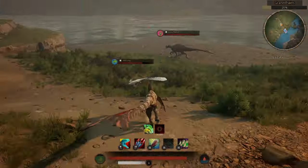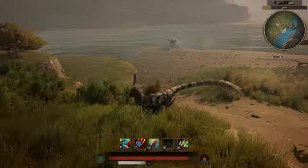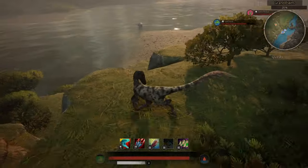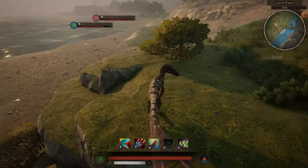Of course there is the possibility of them using the terrain to their advantage, and if they do, there isn't really too much you can do about it. You can try to apply bleed and hopefully they'll die from bloodloss, or the croc turning against them. However, you could be forced into a head-to-head brawl, and that is something you want to avoid.